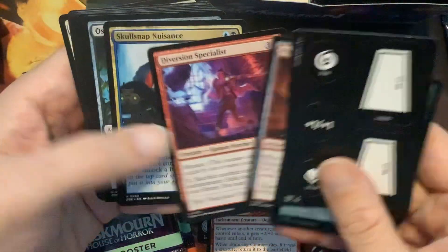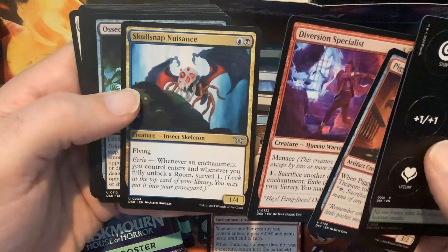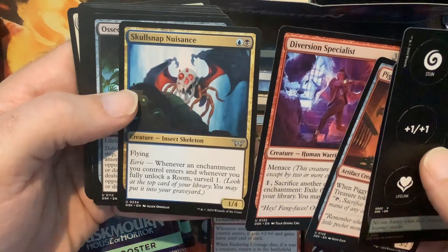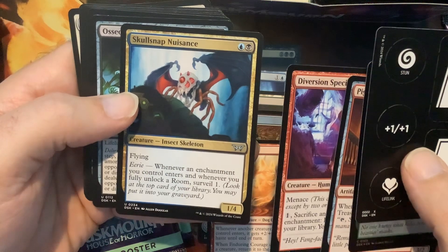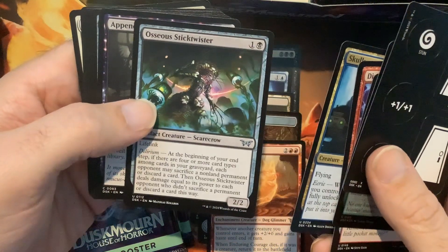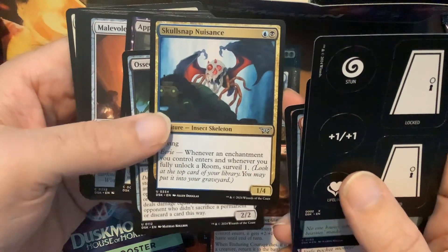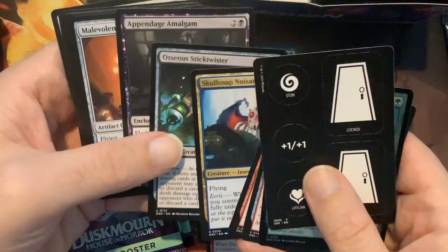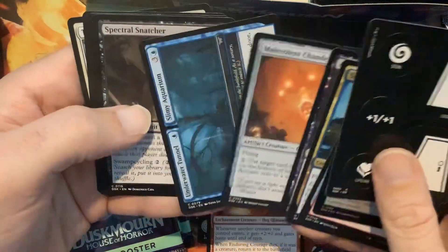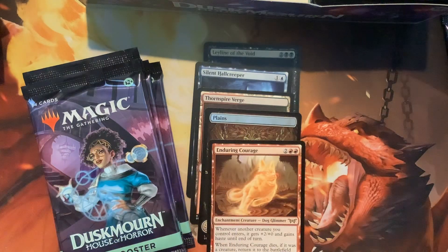Piggy Bank — cool card. Cool little Dimir card here. Is that a one-four? That's an interesting one — the big booty flyer. That's a fun card, very interesting. Can't be bad, right? Has to be semi-good.